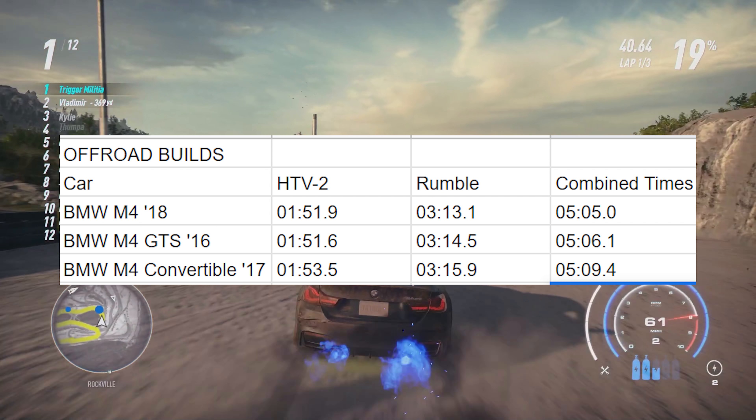So what did we learn? The regular M4 was pretty consistently beating the M4 GTS by tenths of a second — the cars are very close, but the M4 has a slight edge, which is more apparent in the drag race test. The convertible isn't worth racing in any capacity as it's the slowest option of the group and should only be used as a drift car. The regular M4 also performs fairly well on drifting, even though it's not as good as the convertible. If I could only have one of these M4s, I would definitely pick the standard 2018 M4. It outperformed the others on track, drag, and off-road, and was very close to the convertible on drifting. It is my official pick for the best M4 in Need for Speed Heat.